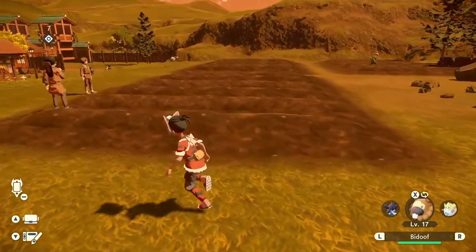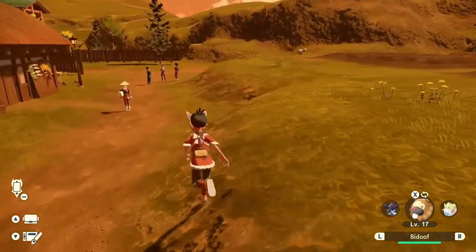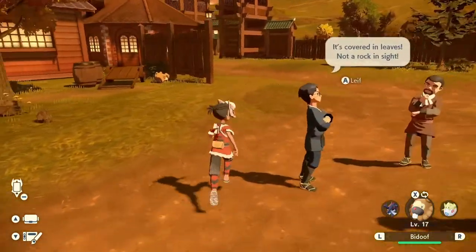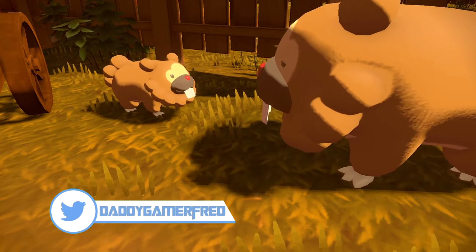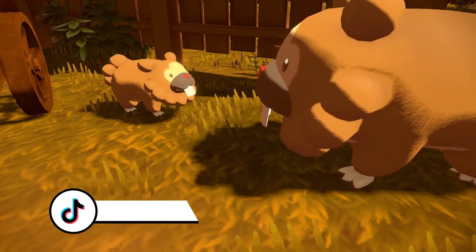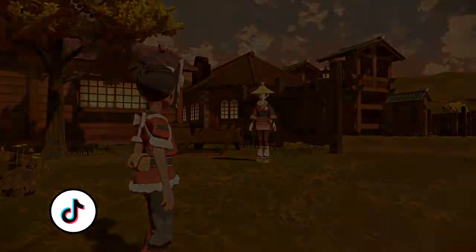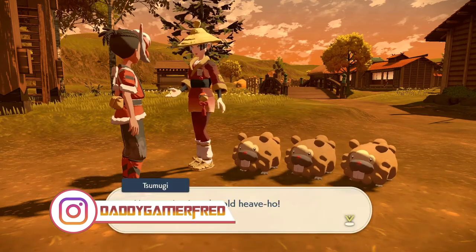The last one is where they're growing crops — this is really the farm area of Jubilife Village. Head over here where you can give your Pokemon to NPCs to help grow crops inside of Jubilife Village. It's like a little wooden den off to the side, closer to the houses rather than the mountains, and you're going to see a Bidoof's butt just sticking out — looks like it's chewing on wood. Just walk up to it and a cutscene will start showing your Bidoof talking to the other Bidoof, and then the female character will jump in and capture it.